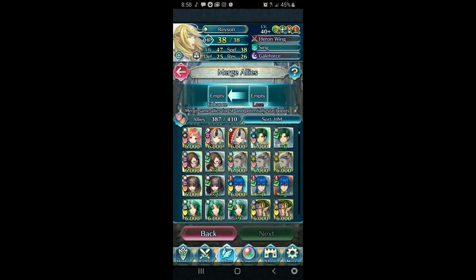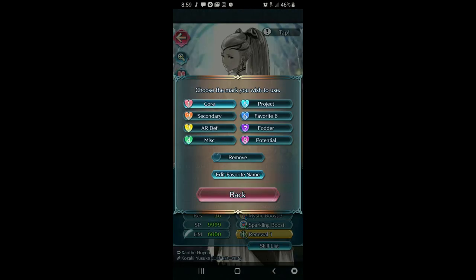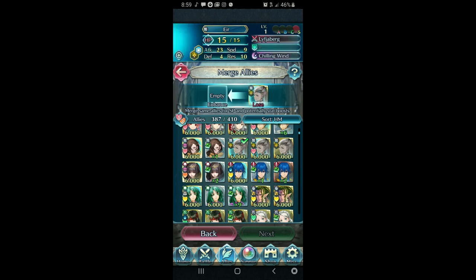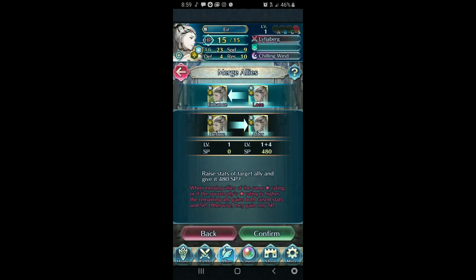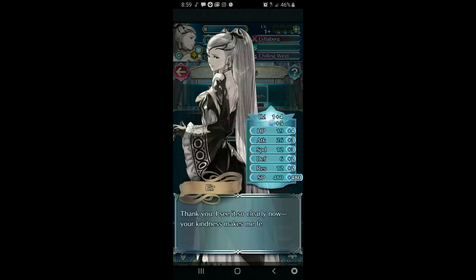I'm not gonna do another summon because it takes five orbs to make the initial summon and then the next is four. If I run into two colorless circles, I can only pull one, so I'll hold off now. This is so bad. So this is the one you start with — she has no boons and banes, meaning her IVs are neutral. And this is the one I got — it's plus attack. Let me see, this is the higher merge one — plus one. I'll take that off so I can merge her. And now I have a plus four Eir. I need six more copies, bare minimum.